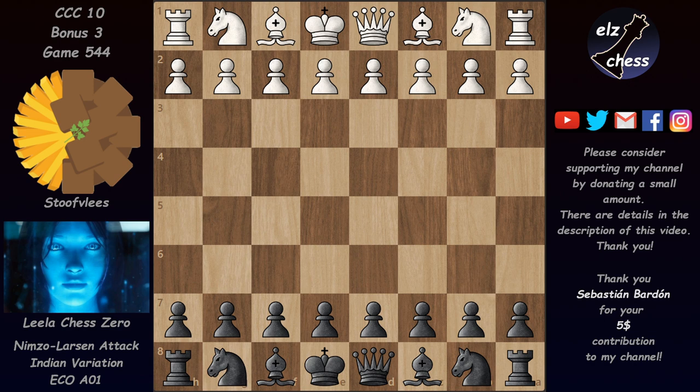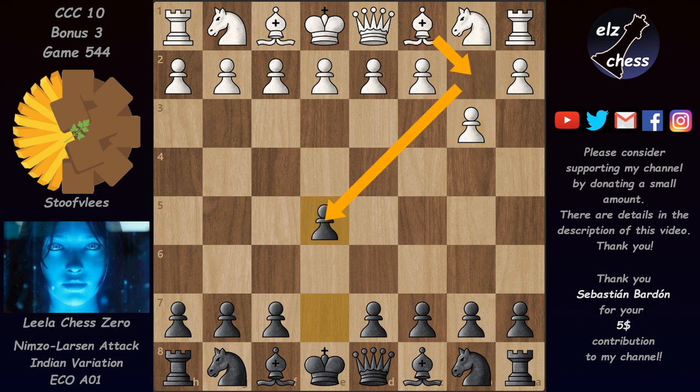Hello and welcome to a new Leela game from the CCC10 bonus 3 event. She plays against Stockfish with Black in a Nimzovich-Larsen attack. We have b3 and now the book suddenly ends after Nf6. In the Nimzovich-Larsen, Black usually wants to play e5 to blunt the bishop coming to b2, then defend the e5 pawn heavily and try to keep this bishop biting into a pawn.